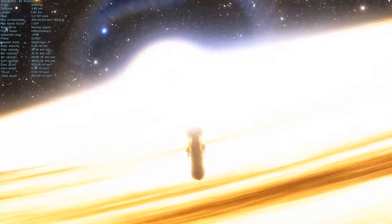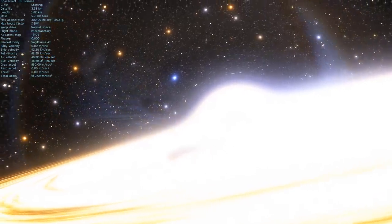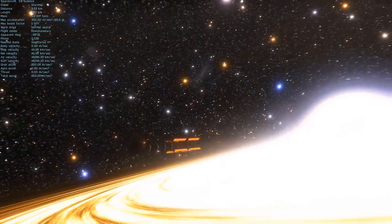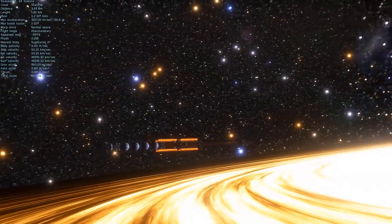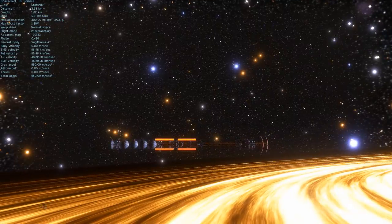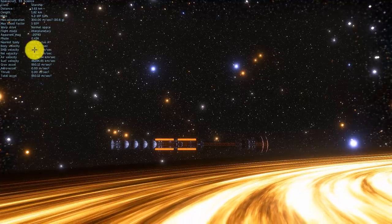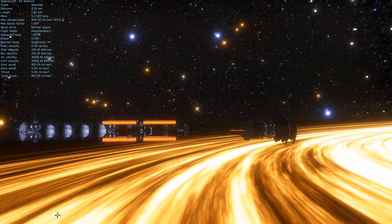Because the maximum thrust of this spacecraft is about 3G — it can only produce about 30 meters per second squared — we're never going to be able to leave this black hole. No matter how hard we try, we're basically stuck here. There's no way for us to escape, even if we turn around and start blasting our engines. The spacecraft is kind of doomed. So let's just watch what happens to it and advance time a little bit to see how the speed increases. You can actually see the speed here and how the spacecraft gets closer and closer to the supermassive black hole.